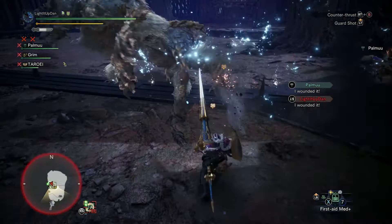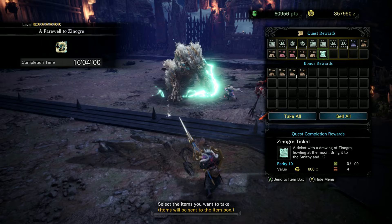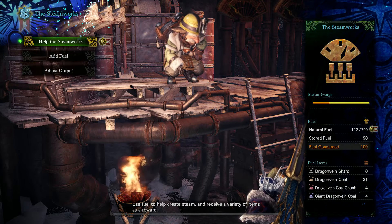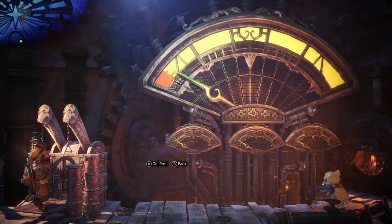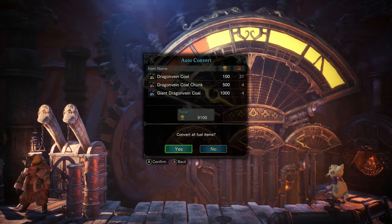After you've finished getting slammed into next Tuesday, you will notice that you've accumulated a lot of various dragon vein coal materials. This is where it gets absolutely wild. After a certain point — I think it might be after you've beaten Iceborne — you can switch your Steamworks over to use a hundred fuel a go. That's just as well because you're going to have anywhere between six to over nine thousand.